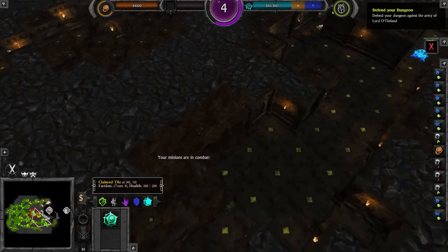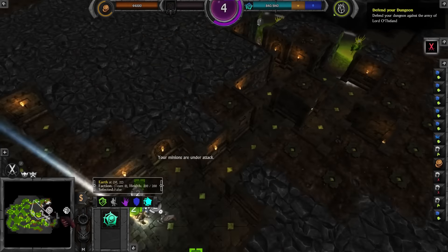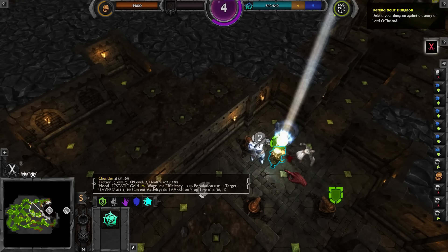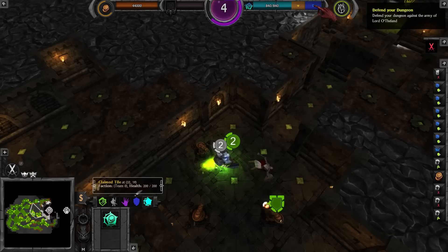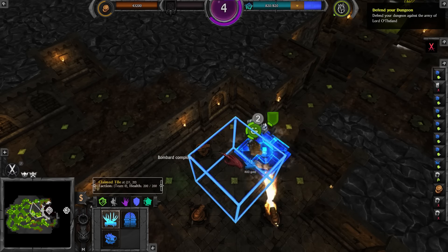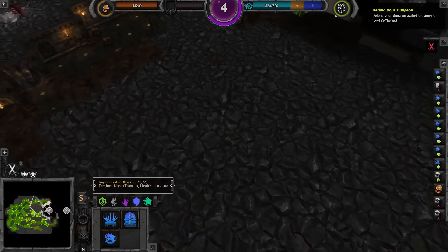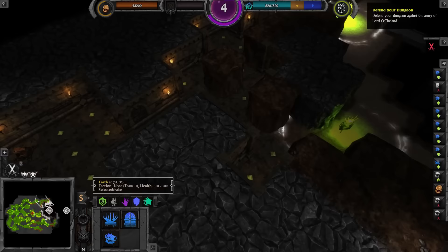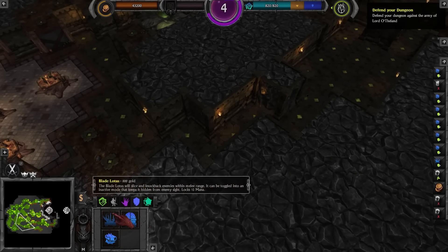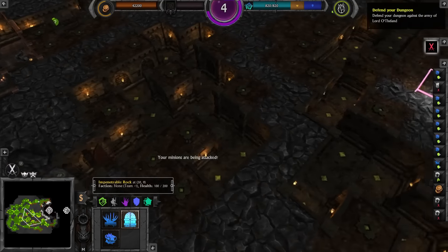Your minions are in combat. Your minions are under attack. They got through! You broke my defenses! How dare you! On the plus side, there's no way they're getting through anything else, simply because there's doors everywhere. But that's just rude. There's no door there — now there is though. We are safe!